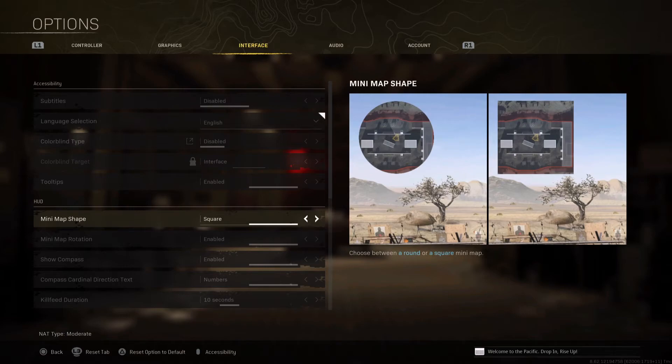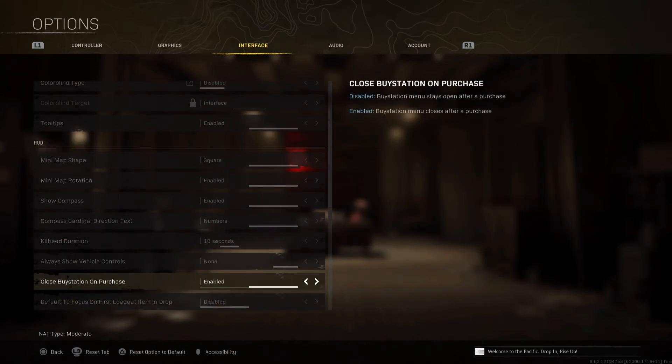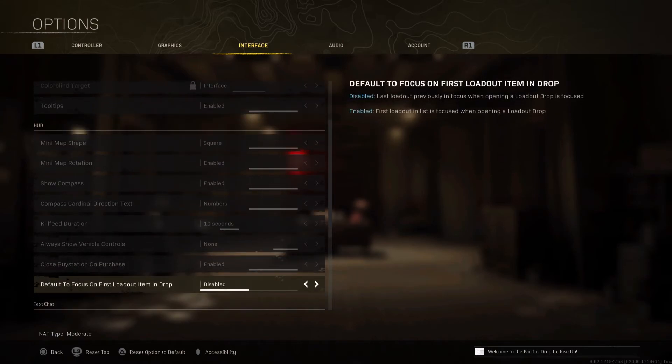For the interface, I've seen a lot of people using Circle — change this right away. You can compare both images and Circle obviously has less visibility, while Square gives you more visibility on the map, so change this right away. For Close Buy Station on Purchase, I always keep it enabled so as soon as you make a purchase the menu closes by itself — it gives you time to run if an enemy is shooting at you. For the loadout setting added in Season 5, I keep it disabled so it doesn't reset to your first loadout when you're inside a match.